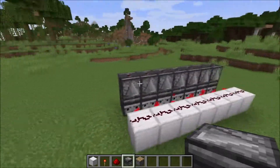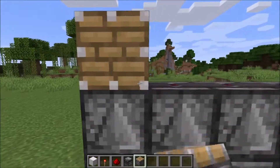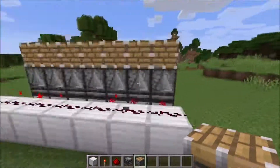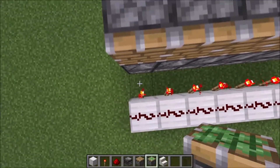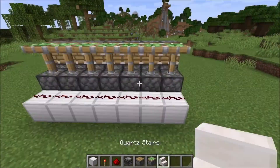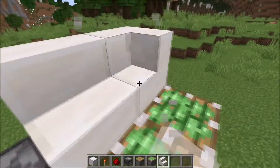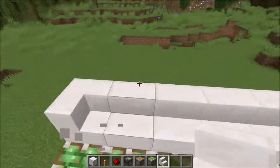Then we go here, take our pistons and place them on top of here. And we take sticky pistons and place them on top of here. And we take stairs and put them on top of the normal pistons right here, like this.